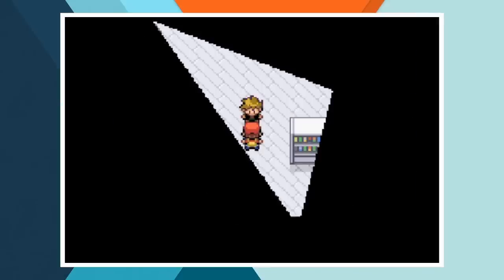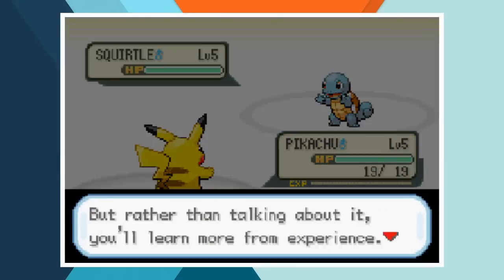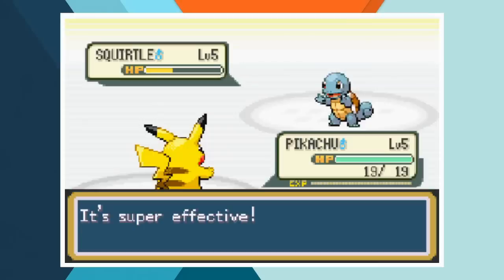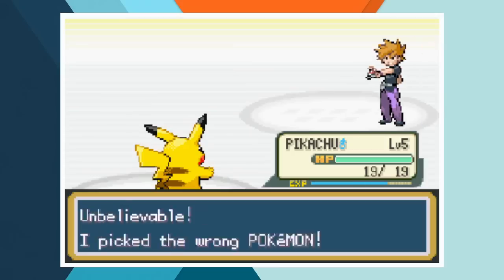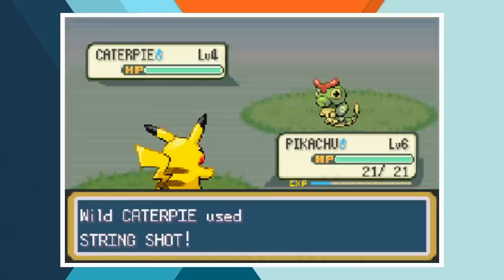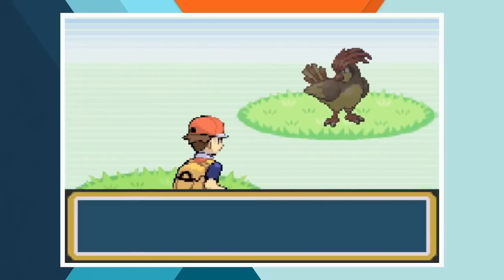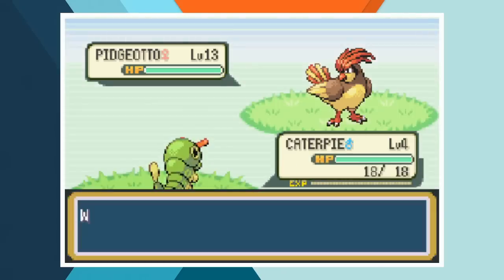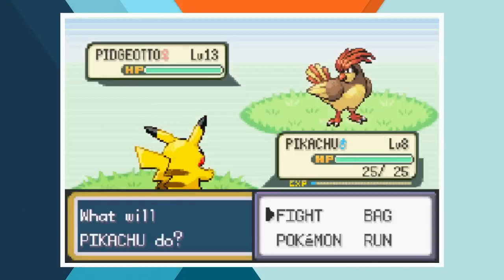At Professor Oak's lab we pick up our Pikachu and watch on as Gary picks up his Squirtle. I only realised halfway through making this that I probably should have named my character Ash, but I'm dumb and if I have to live with it then you do too. The first battle with Gary is an example of what definitely wouldn't have happened in the anime — Pikachu paralyzes Squirtle with his first Thundershock and then wipes him out with his second. After reaching Viridian Forest, it's time to catch our first Pokémon. We run into a level 4 Caterpie and after struggling much more than Ash did, we finally manage to catch it.